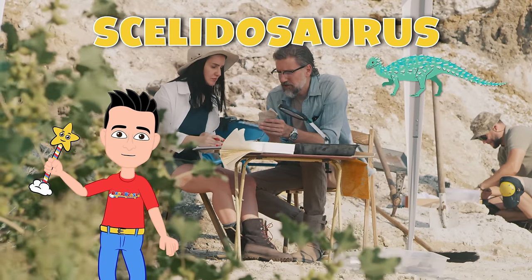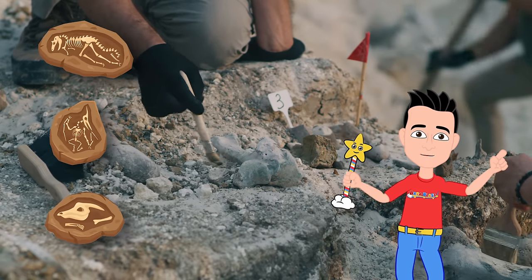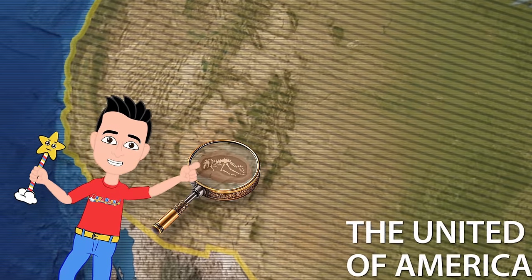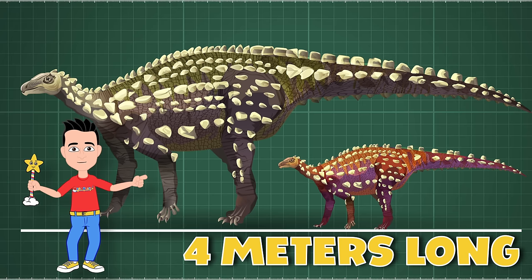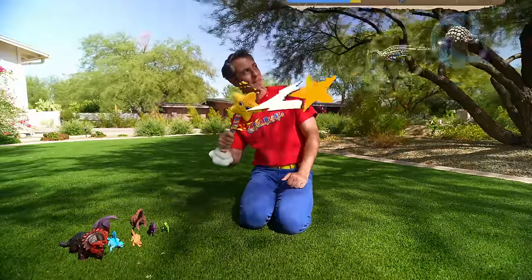Just like the Ankylosaurus, the fossils of the Skelidosaurus have been discovered by scientists. In fact, they have found these cool dino fossils in England, Ireland, and even in the United States — right here in Arizona. Now, imagine what a Skelidosaurus looks like walking. These dinos were relatively small, about four meters long, and they mostly walked on all fours, but they might have stood up on their hind legs to munch on tree leaves. Nice, we got it! Let's add the power of the Skelidosaurus to our power bar, Blaster.